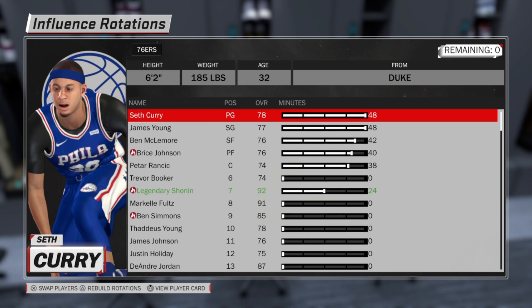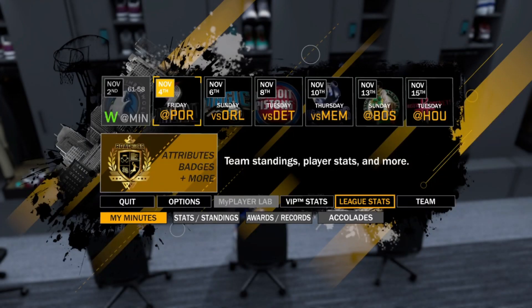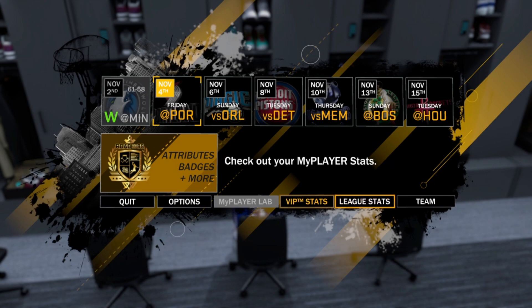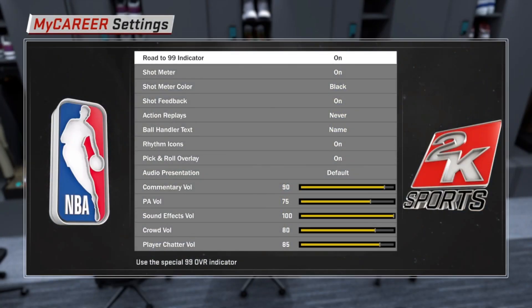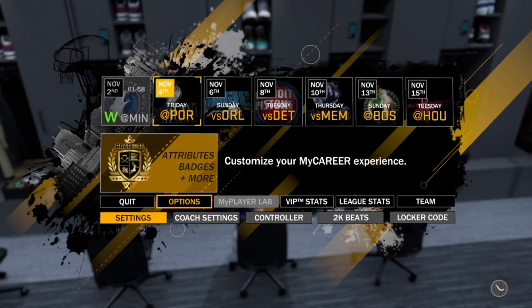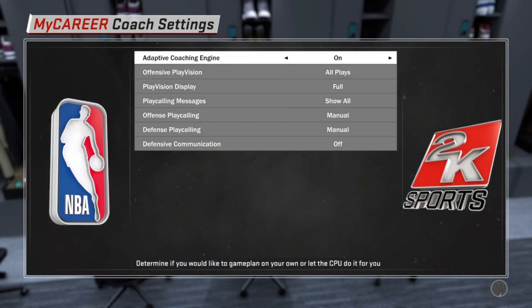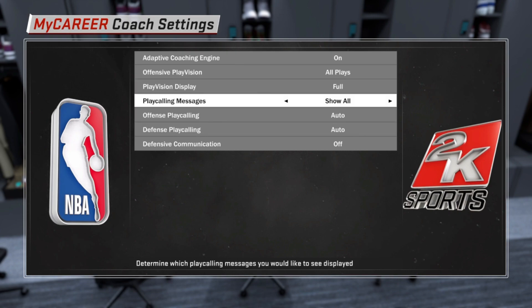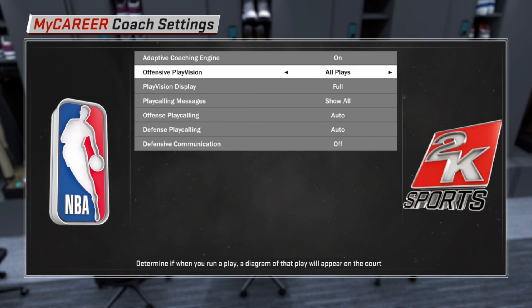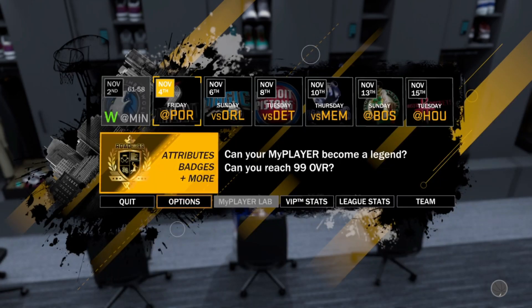Now we can go back out. When you go to Options, you want to make sure you're on Pro difficulty and five-minute quarters. You also want to make sure that your sub settings are all set to Auto so that the rotations actually happen. Once you've done that, jump into a game.